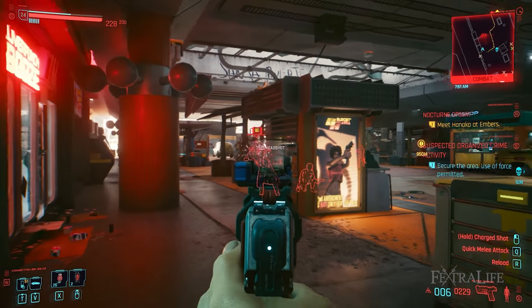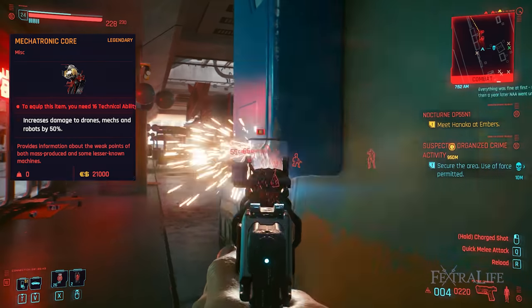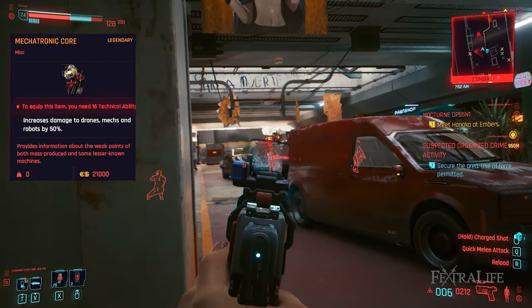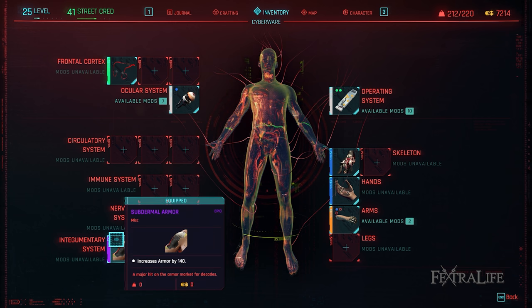One of the best cyberwares you can get as an engineer is Mechatronic Core, which increases your damage against drones, mechs, and robots. You can increase your damage by a staggering 50% at max, which is not a small amount, so you should definitely have this one if you're playing a tech specialist. The last cyberware you'll absolutely want for this build is Subdermal Armor, since technical ability increases armor by a percentage. This will boost this cyberware's armor bonus to 400, which is a significant amount of armor.